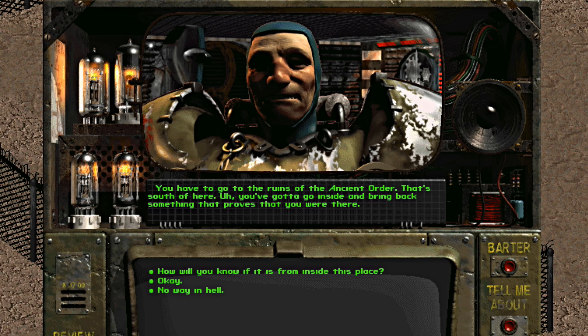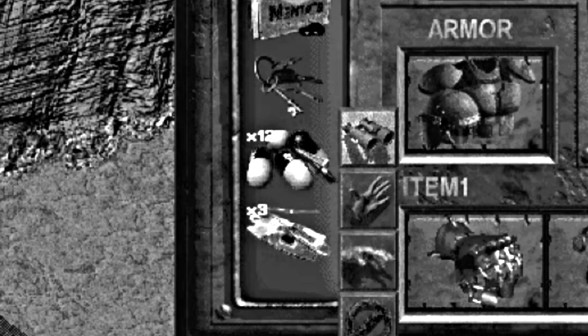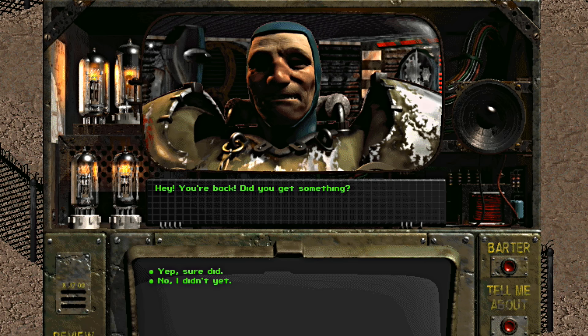The other way in is to accept the quest Cabot gives you and travel to the Glow to recover some recon logs. I've also created a full guide for the Glow, which can be accessed through the card on the upper right-hand side of the screen or the link in the description. The short version of the quest is to head south to the Glow, use a couple of Radex, use a rope on the crater to descend to the first floor, and loot the holodisc off of the Brotherhood member just off to your right when you enter. Return with the holodisc and you will be permitted entry to the Brotherhood of Steel bunker.